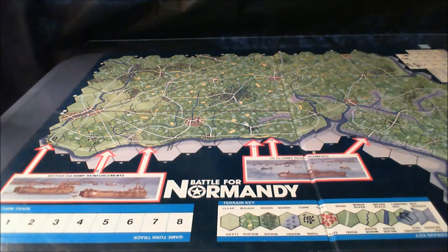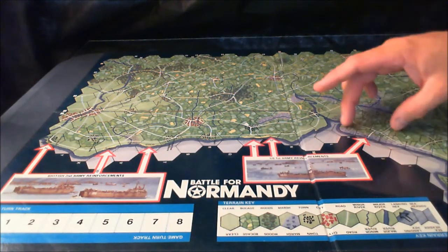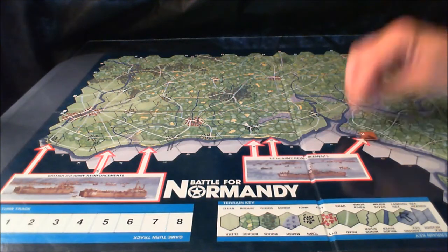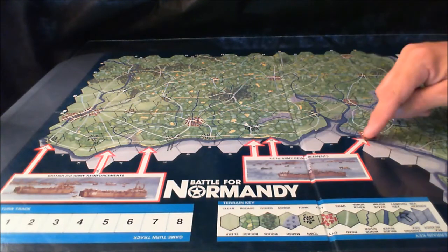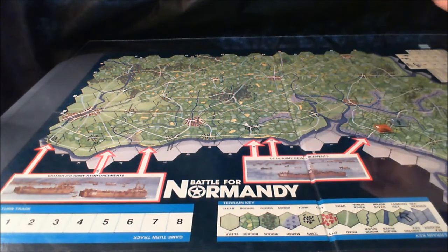There is a special invasion turn. The invasion turn allows the allied player to basically attack out of these initial setup hexes. You're rolling on a table and trying to push the German counters back. If the German unit is forced to retreat one or two hexes, you get to advance to follow up on that retreat.